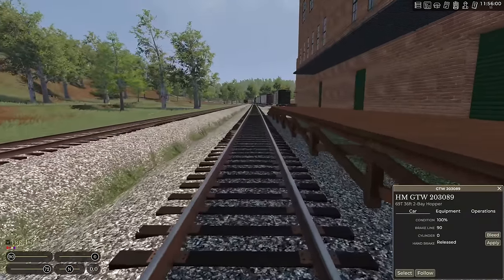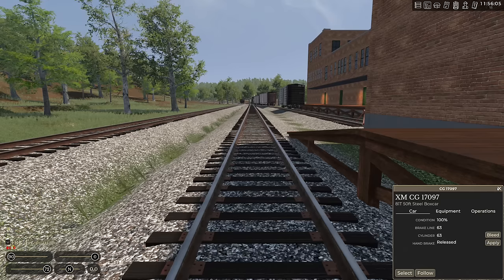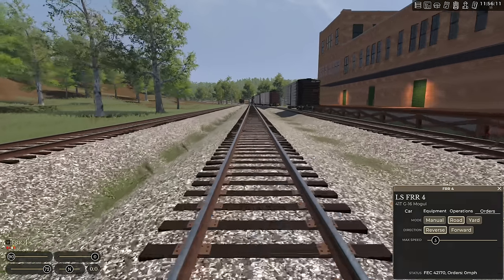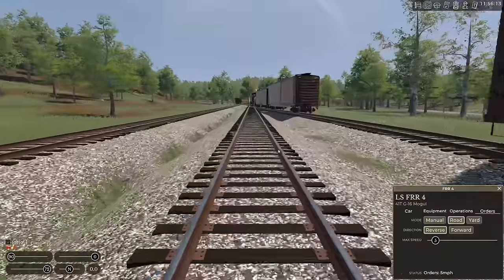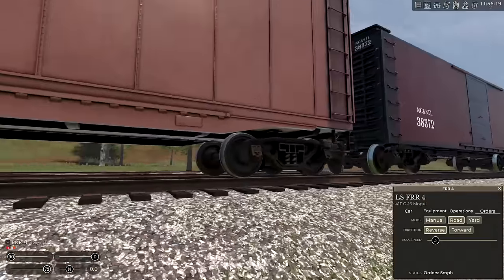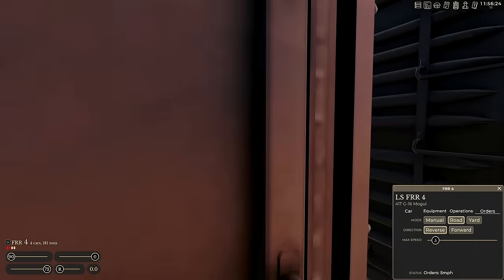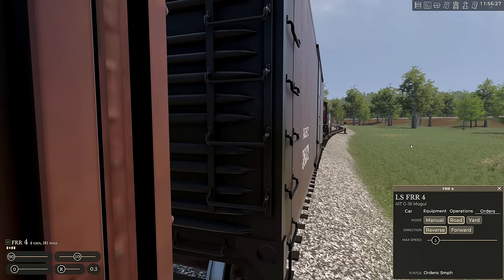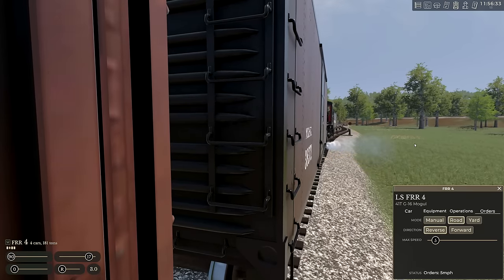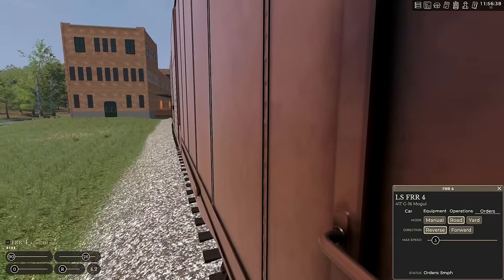We just need to stick that furniture car back in the spot. Handbrake off — get Al backing up. Oh, he doesn't want to back up because the brakes aren't hooked up. There you go, Al — you're good now. Sometimes Al's a stickler for the rules; sometimes he slams into stuff too hard. You never know. Back past the switch, Al — we'll just spot this back in place and we'll be good.